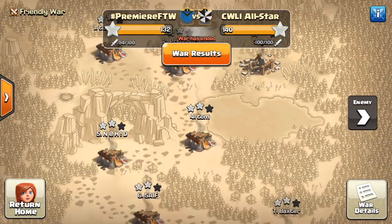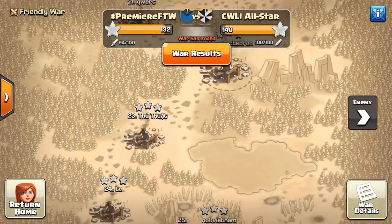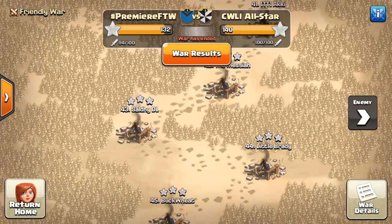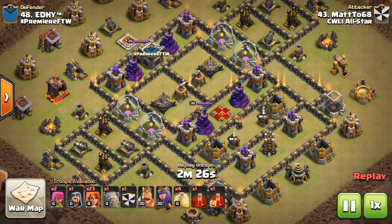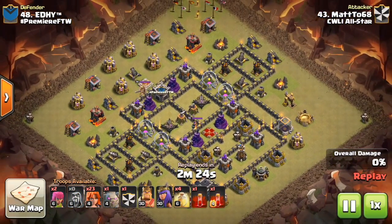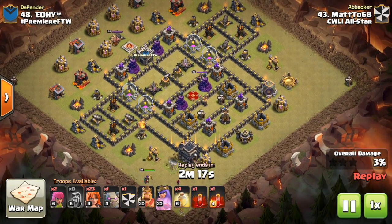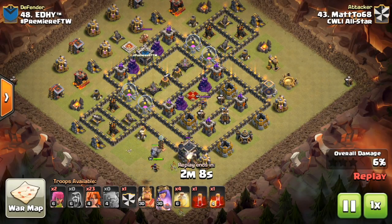We have some attacks that I think are good examples of what you should be using at Town Hall 9, but we also have some just crazy attacks that just made me say, what even is this attack? This one is the first one — 23 Valks, 4 heals, and 2 Skeleton Spells — so a very unusual army composition here by Matt268.